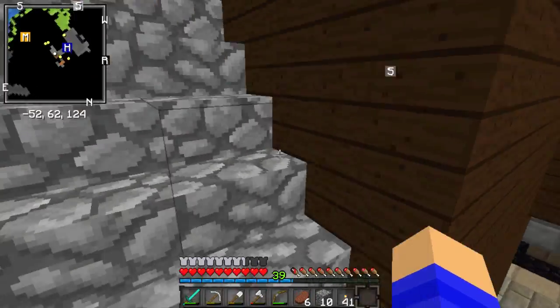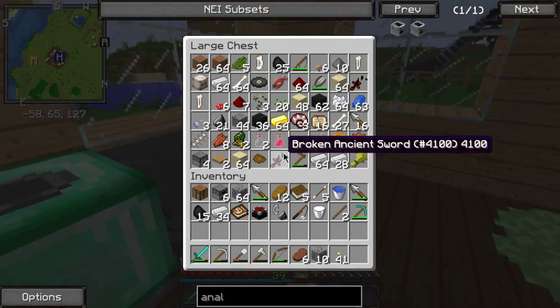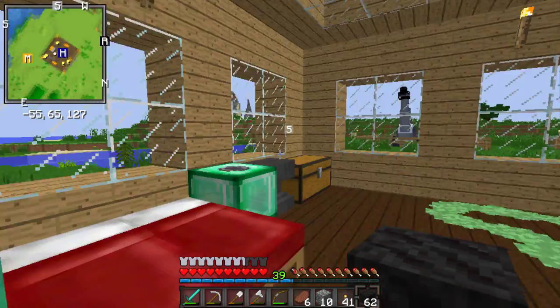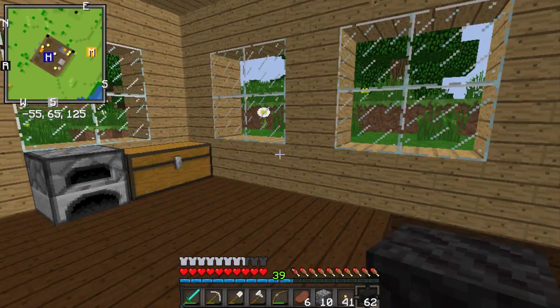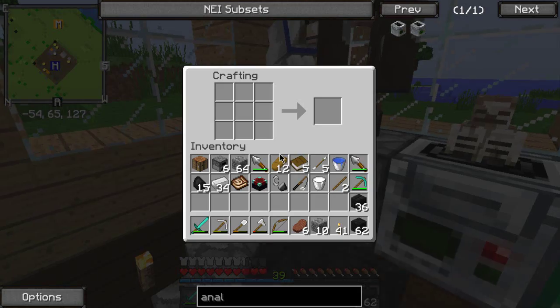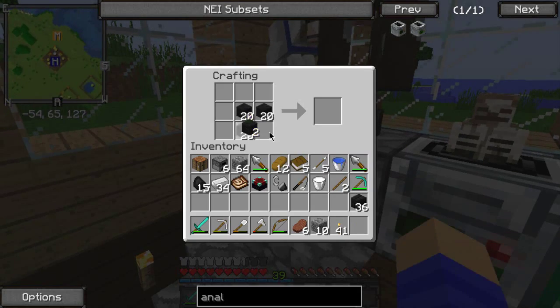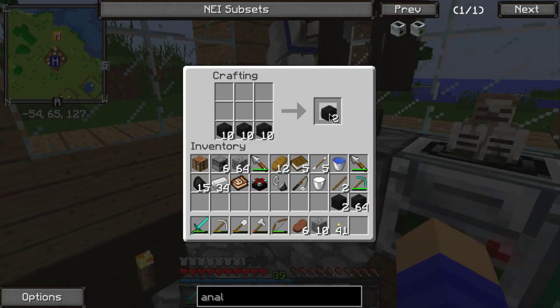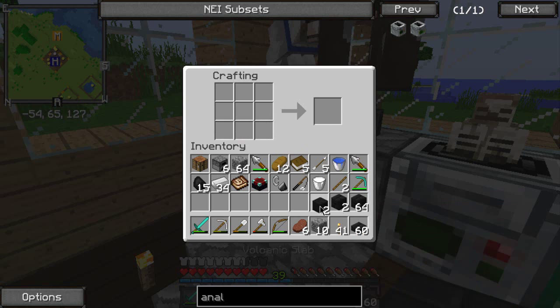I'm just going to do this - I'm going to make a house out of it, kind of. Just out of these blocks because I think they're really cool. Also, the best way to build: if you don't have enough blocks, just make slabs. Might be too many slabs, but they're just so useful.